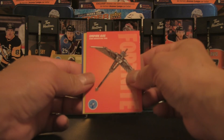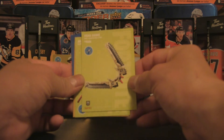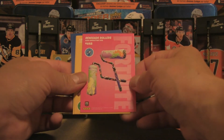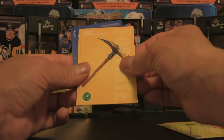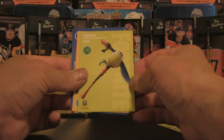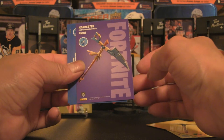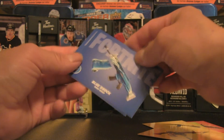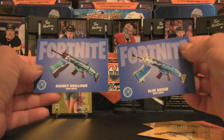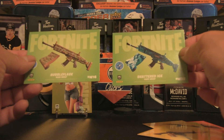Moving on to more weapon cards — we'll flip those around since they have two sides. Empire Axe, Fang Saws in the back, Reaper, Renegade Rollers, Lucky, Machete or Machete, Harpoon Axe, and Harvester. Also Blue Shock, Sharky Shallows, and on the back of those we've got Bubble Flage and Shattered Ice.